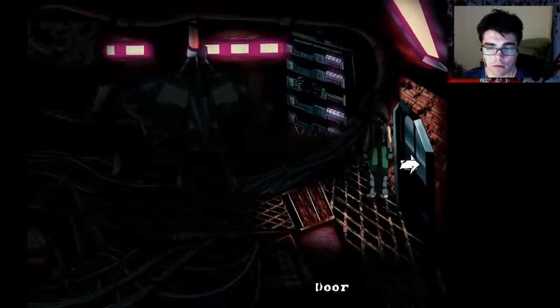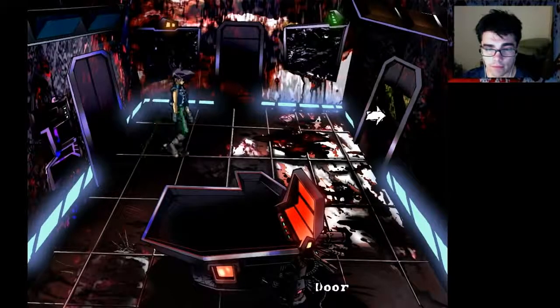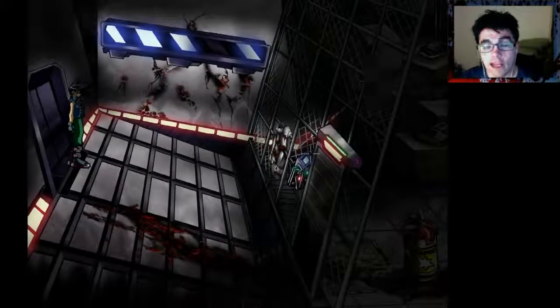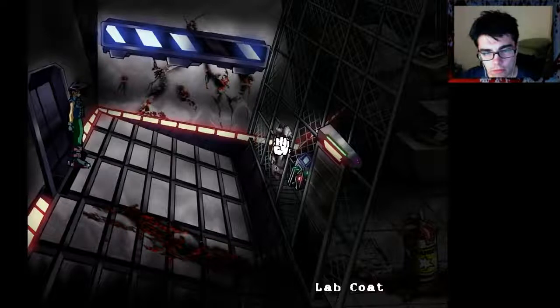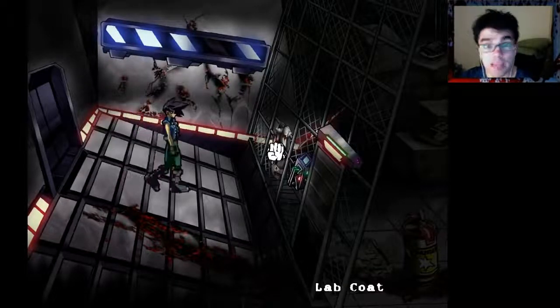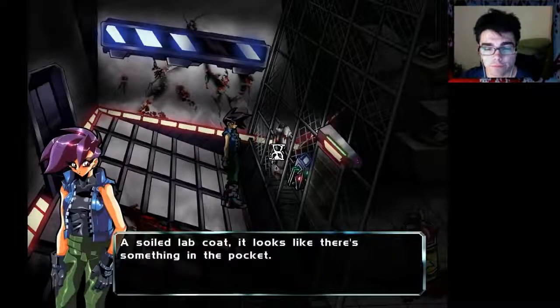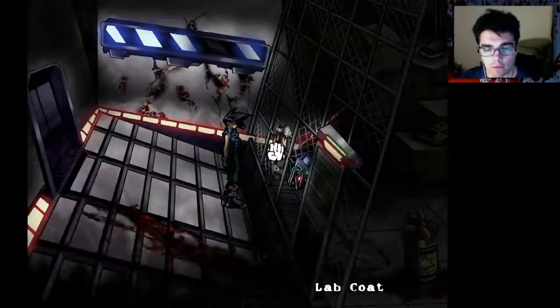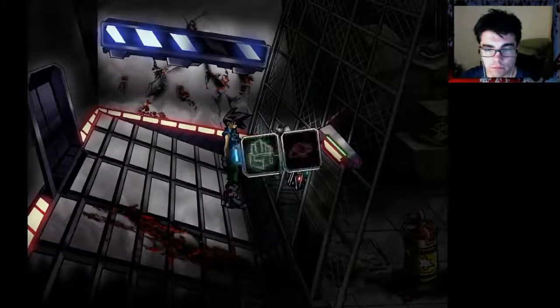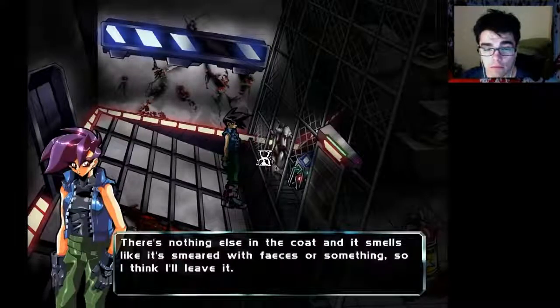I accidentally clicked off screen, sorry. Wait a minute — lab coat. There's something in the lab coat, I think. A soiled lab coat — it looks like there's something in the pocket. There's a blank ID card and some kind of override key in the pocket. The coat smells like it's smeared with feces or something, so I'll leave it.